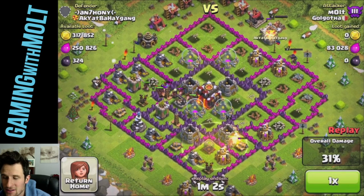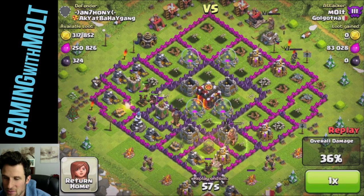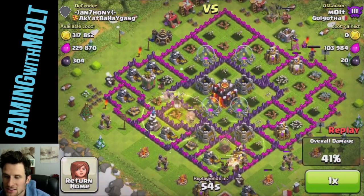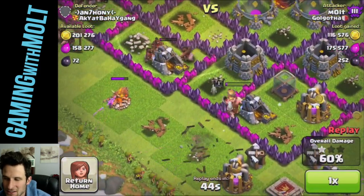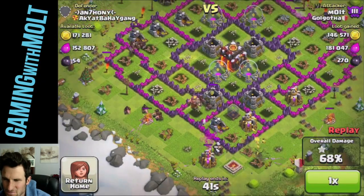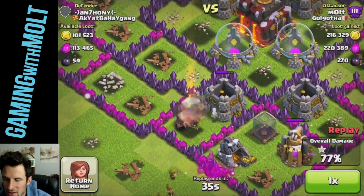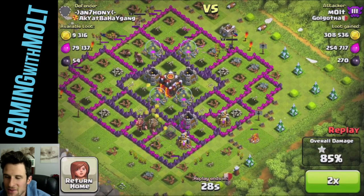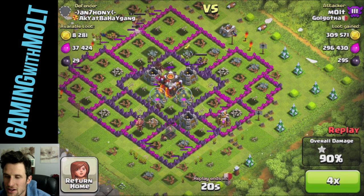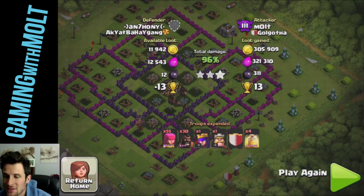I dropped another heal spell in the corner and then the final one right up there to heal those guys up, and that was pretty much it. You can see his king is still running around messing with my guys but not really doing that much damage. One thing I noticed that was kind of weird — my hogs weren't attacking him yet, but there they go, finally going over and focusing on him. My troops are going to continue working their way around for a 100% on this base with a pretty nice amount of loot.